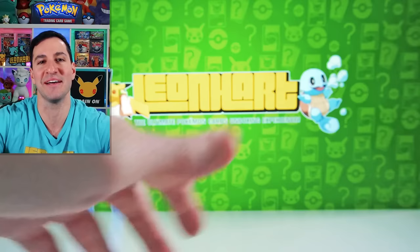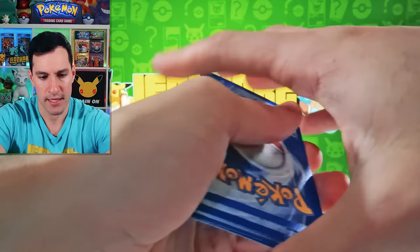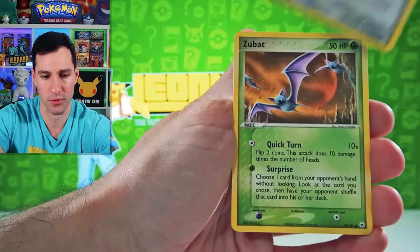EX Hidden Legends — I believe there's no Gold Stars in this set. So let's see if we can get lucky with a little Seelio — what's the dealio? Voltorb, Jigglypuff, Zubat, Staryu, Loudred. That's a gorgeous Ninetales with the Zelda Mountain in the background — and that is the Rare. I'm so sorry, guys — I completely skipped over the reverse Loudred.